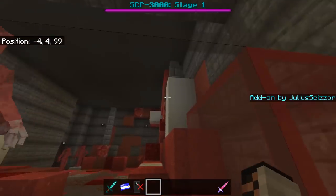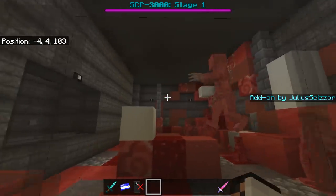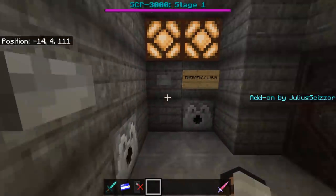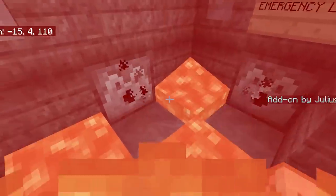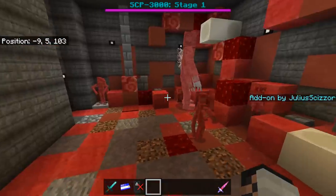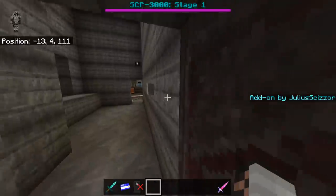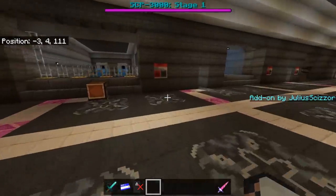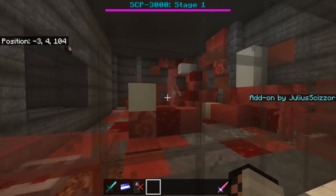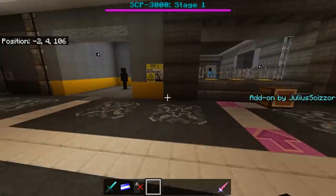Next is SCP-610 — a very cool chamber made by Dy Pancakes from the Discord server. There's a piston door I made and an emergency lava system. Look at all the 610s in here. They don't have many special abilities but they're cool. I turned off their griefing because it would destroy the chamber — they normally turn blocks they stand on into SCP-610-infected blocks.